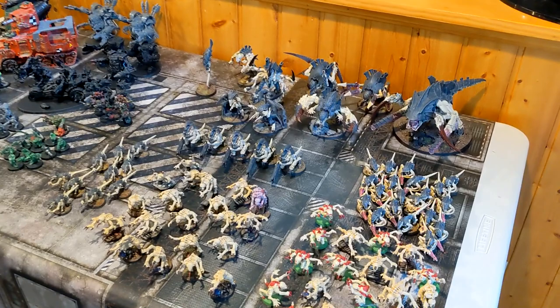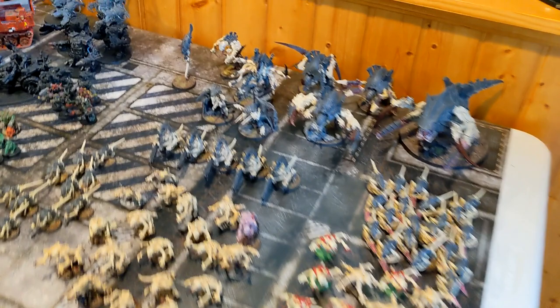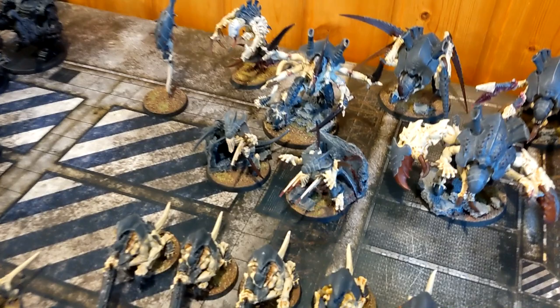With the Tyranids getting a nice boost from the points updates, I've brought Kraken Stealer - 2000 points of a Kraken battalion. Starting with the HQ slot: Swarmlord with Onslaught and Catalyst, the Broodlord with Synaptic Lure, and my Neurothrope has the Resonance Barb and Psychic Scream. In the Elite slot we have two Lictors and five Hive Guard.